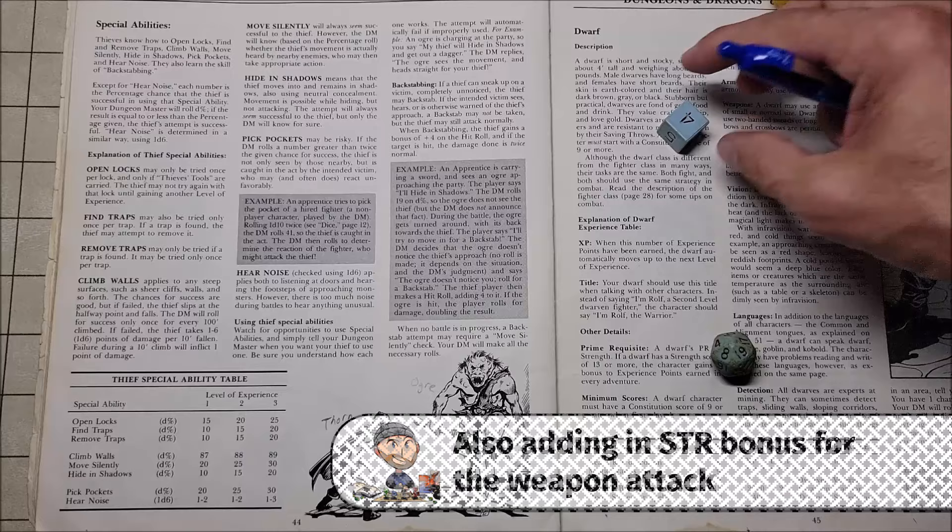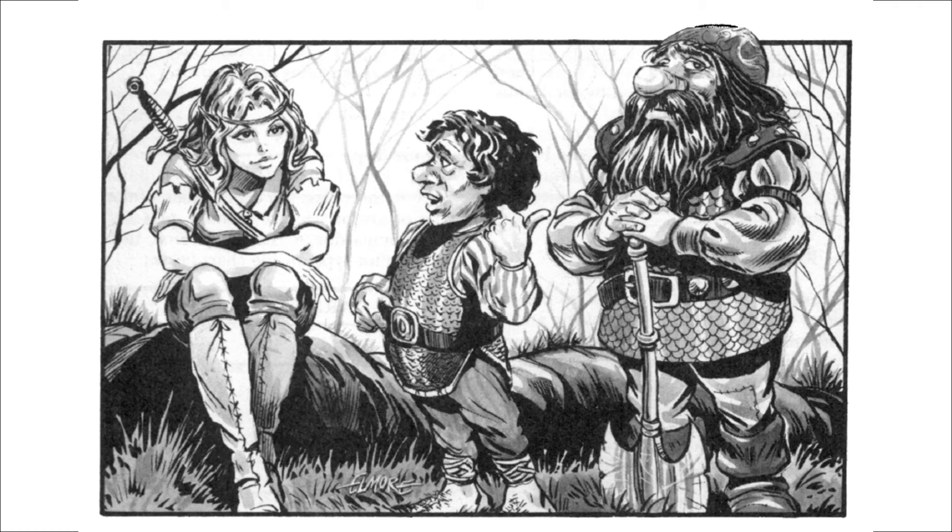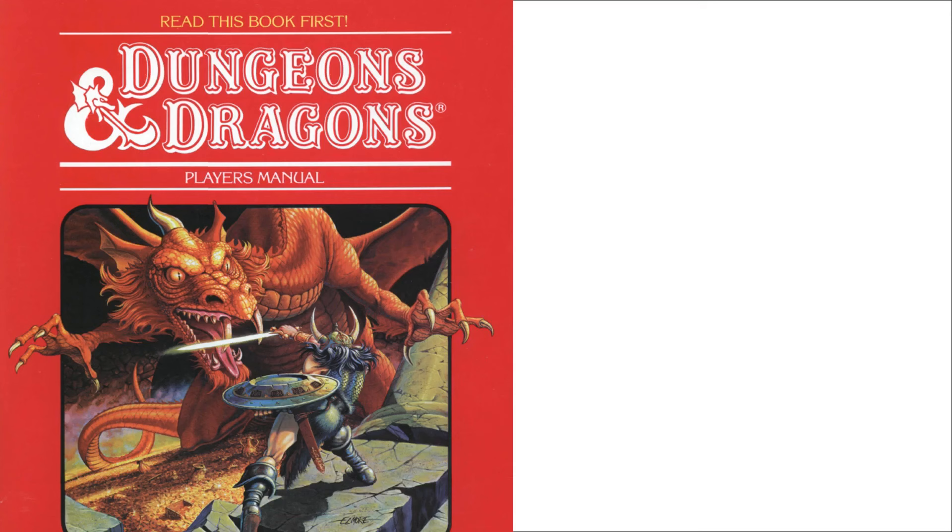Those are the four human classes in the original Red Box basic Dungeons and Dragons. In the next video, we'll take a look at the three demi-human classes. If you're enjoying this series and would like to see it continue, please subscribe to the channel and leave a comment below. Thank you very much for watching.